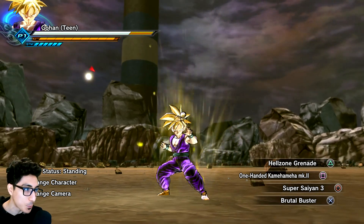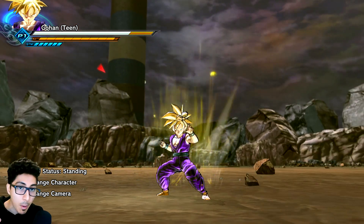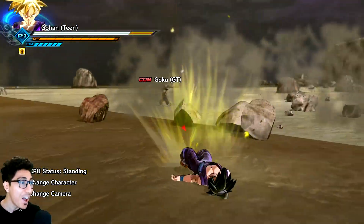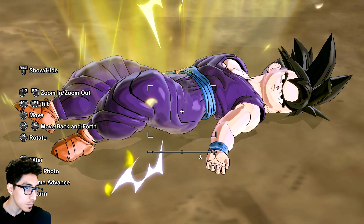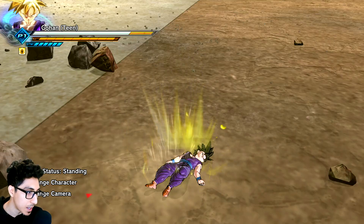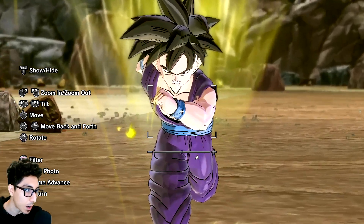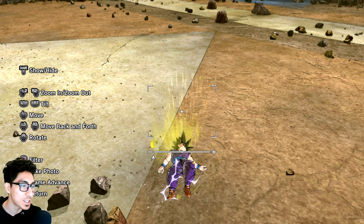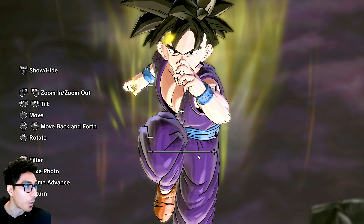If you ever wanted to see a base form teen Gohan in the game without using an actual model somebody created — look at this. And then he dies, he literally dies. I'm still going to assume this is a file that maybe Demon Boy left in the partner customization. But it's not just teen Gohan with black hair — you can see the colors and shading of his skin, and the way he just collapses is hilarious.